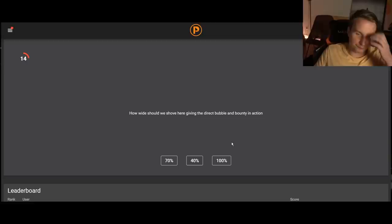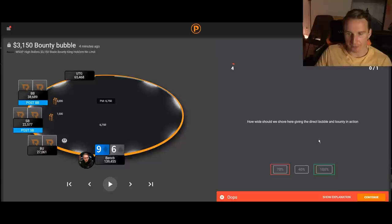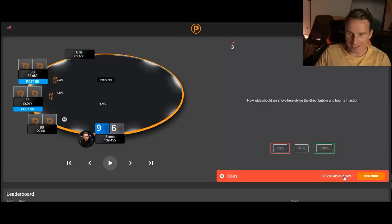So how wide should we shove here, given the direct bubble and the bounty in action — 70%, 40%, or 100%? I would have guessed around 70%. And looking at the explanation, we can see we're shoving 100%. I actually thought we would be shoving tighter than that, simply because we are facing looser calling ranges. It's a bounty tournament, so people know that on the bubble you call a little bit looser than in a freeze-out tournament because you have a separate prize pool.